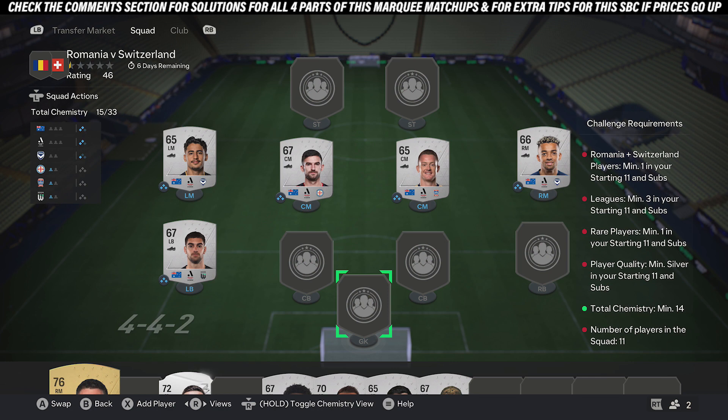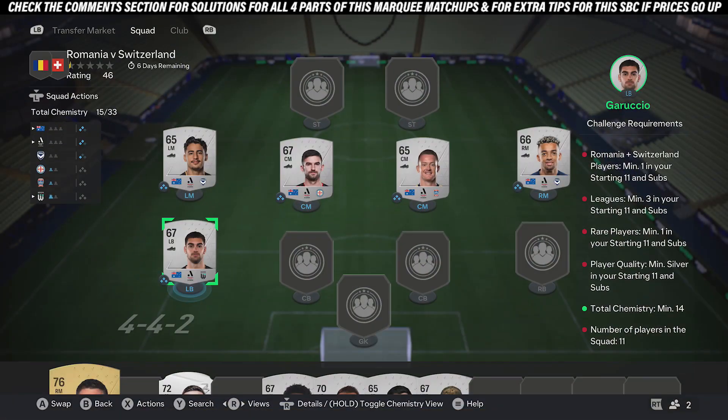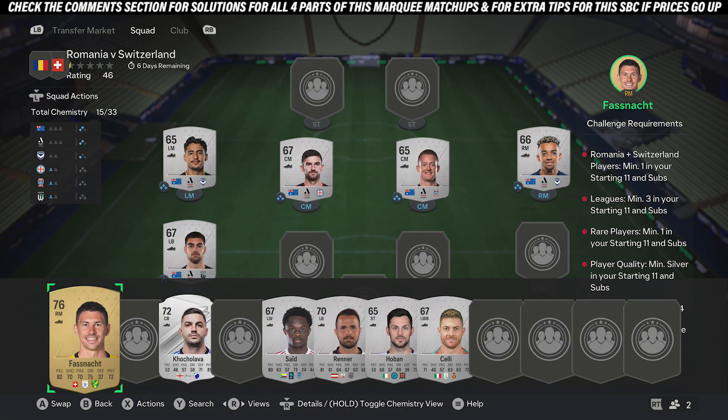To get the chemistry, all you want to do is pick up five silver cards from the same league and the same country. Just as examples, I've got Australia and the A-League. If you want, pick up five silvers from the Bundesliga 2 in Germany — just five silvers, same league, same country. That gets the chemistry. Pick them all up at about 400 coins.